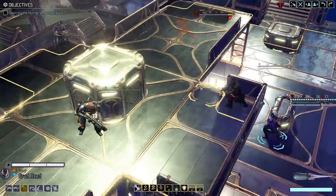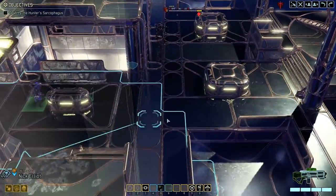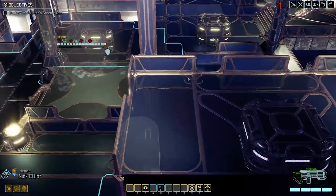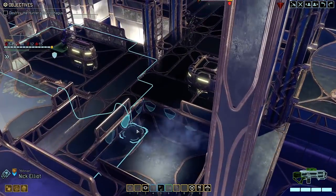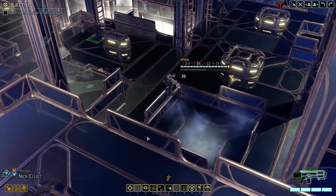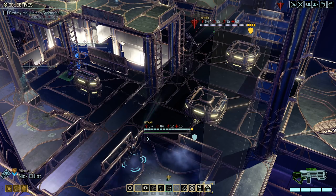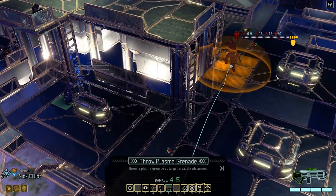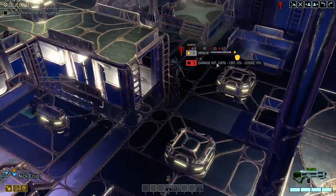First thing we need to do is shred him. We can throw a grenade — that's a possibility. Cover doesn't matter too much because he will teleport anyway. I'm thinking right here, we can use rapid targeting and throw a grenade to shred him. I will definitely use rapid targeting. Then we can throw a grenade to shred him. I'm not using hail of bullets yet — we have to use up the grenades anyway. One armor is much more manageable.